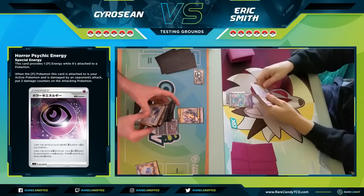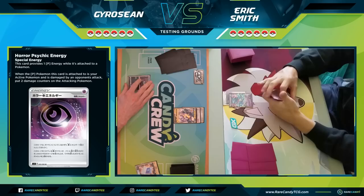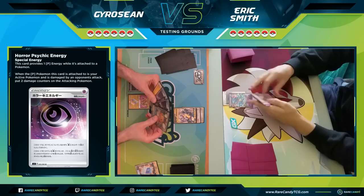Sean is getting down a Trubbish, which is very important. The entire Toxtricity deck is based around trying to poison your opponent with Garbodor and then doing massive amounts of damage with Toxtricity VMAX. Sean gets down an Air Balloon on Toxtricity, giving it two less retreat. We might see a Marnie from him, and he might bench the Coco Prism Star or go for a Dedenne GX.